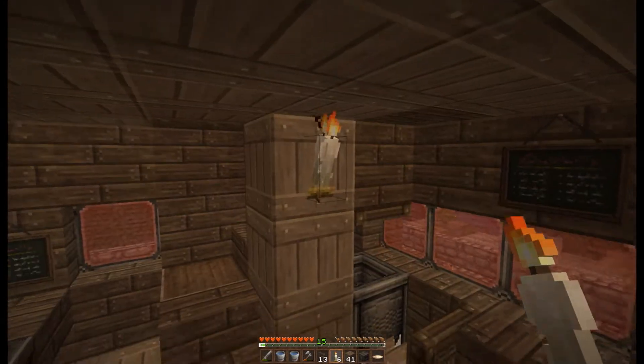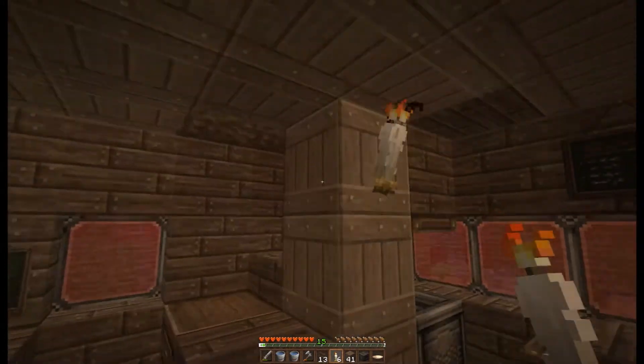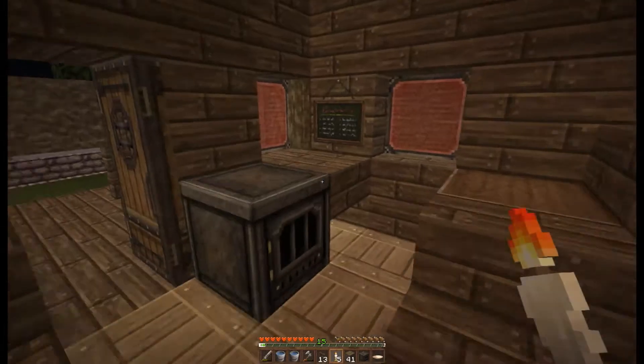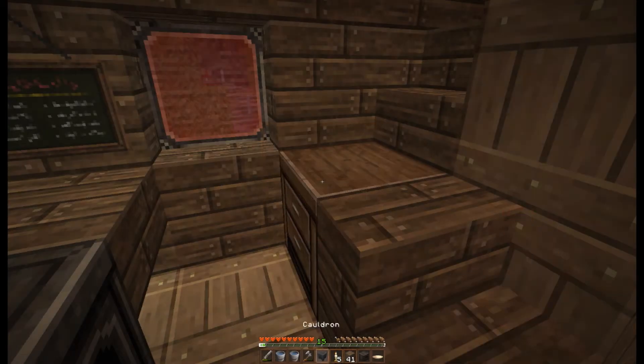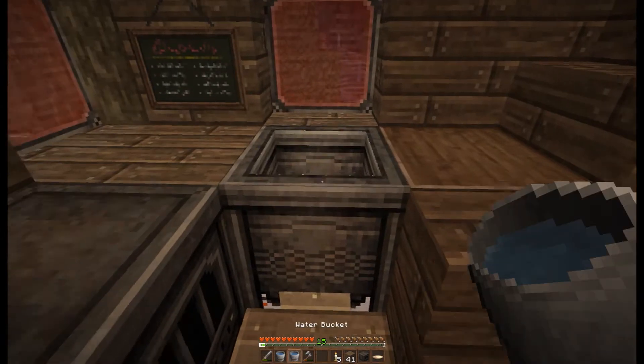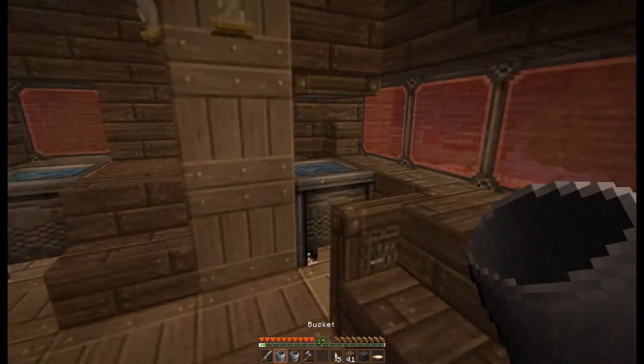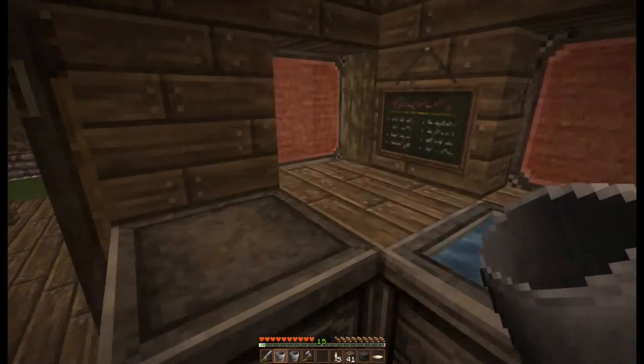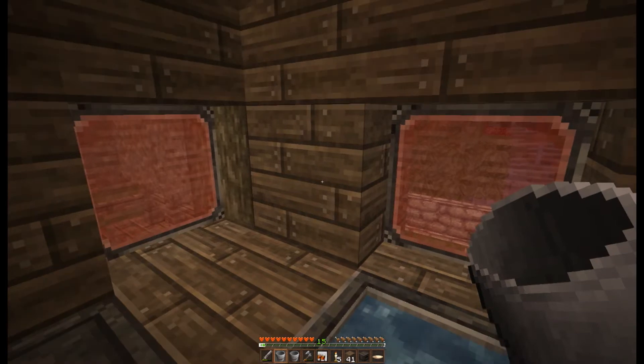I wanted to put another cauldron in and redstone torches rather than normal torches because it gives it a bit more of the evil look - evilly, if that's even a word. There's the cauldron - that's acting as a sink. So I'll have my workbench, my sink, and my cauldron.